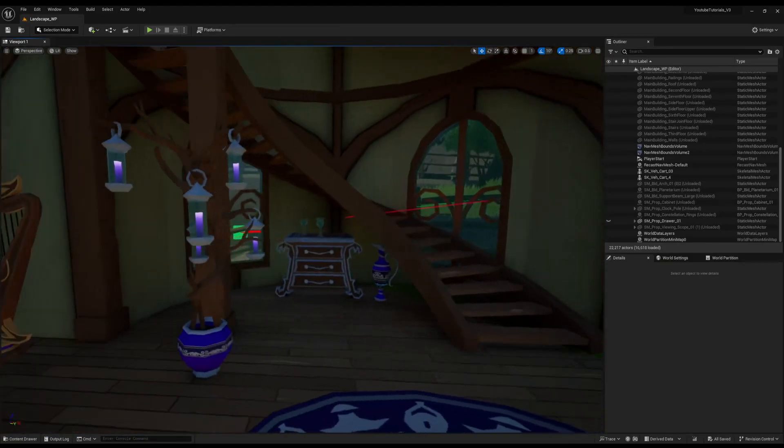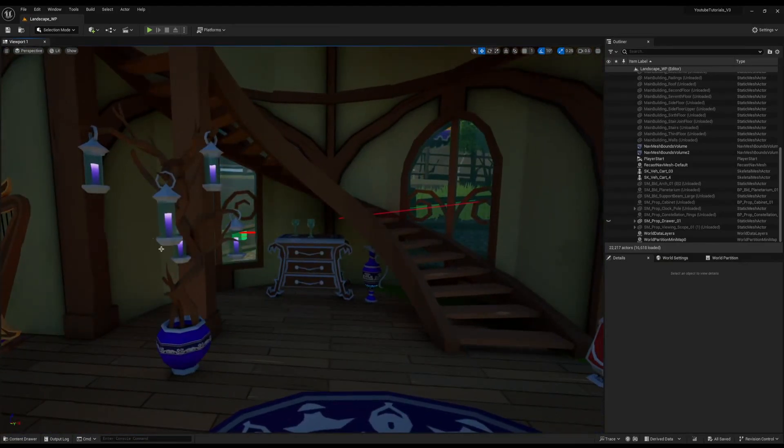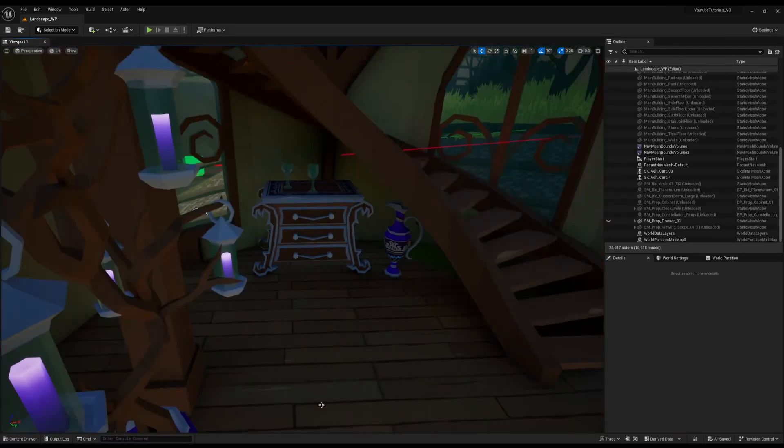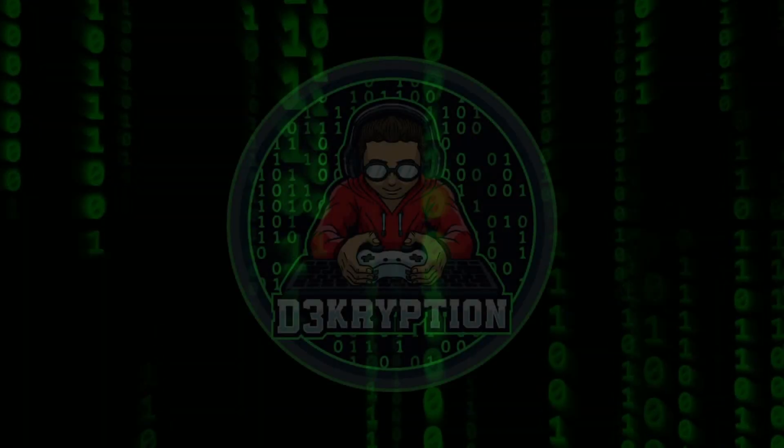We've done lootable chests before, and this is going to be very similar to it, but drawers are slightly different because there's multiple of them in a drawer set, so we'll have a look at compensating for that. We may borrow some stuff from the chest of drawers from before, but it'll be good for us to do some basic animation where we can bring it out, and I've got some sounds too. So let's get started.